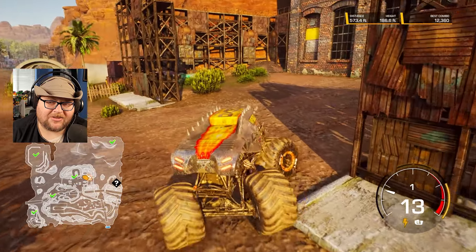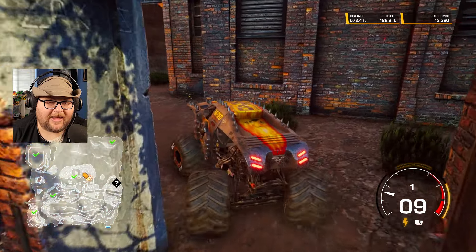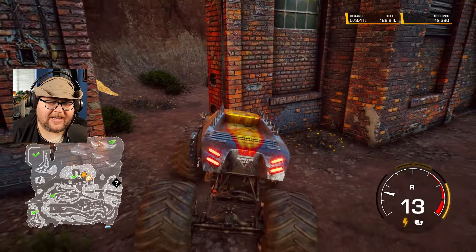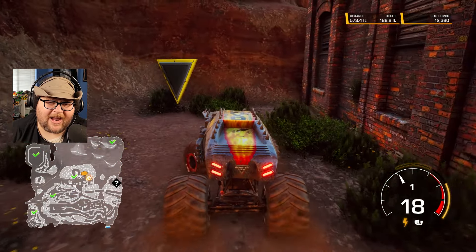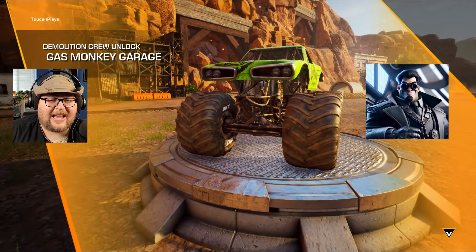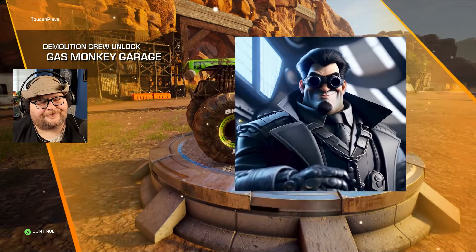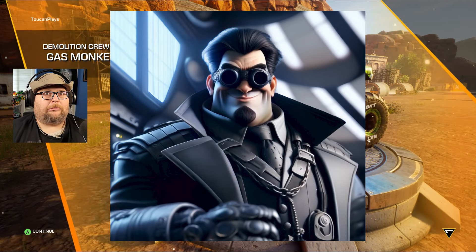We're back here at the garage. One more collectible that's left — it's hidden here in this industrial complex, this broken rundown building. We just have to drive on in. Man, they really hid it. Destructo, was this your lab at some point? You didn't want me to find it because it's in your lab. There it is, right there! It looks like Gas Monkey Garage is finally ours. Mission accomplished, baby!